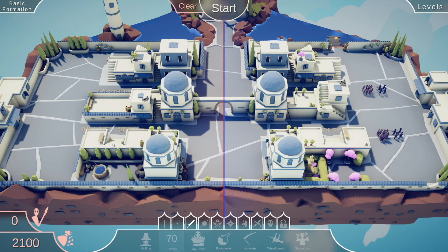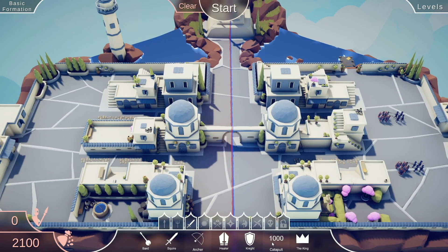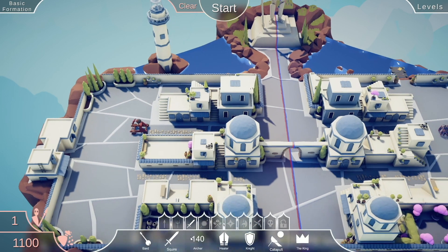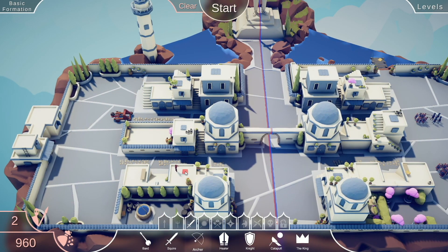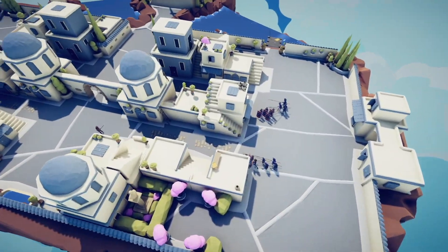What a pretty map. We're up against the ancients now, and we have 2,100 points to spend on medieval dudes. Let's get our own catapult. Now for some archers to serve as pepper spray. We got archers, squire backup, and a catapult to really thin the crowd.